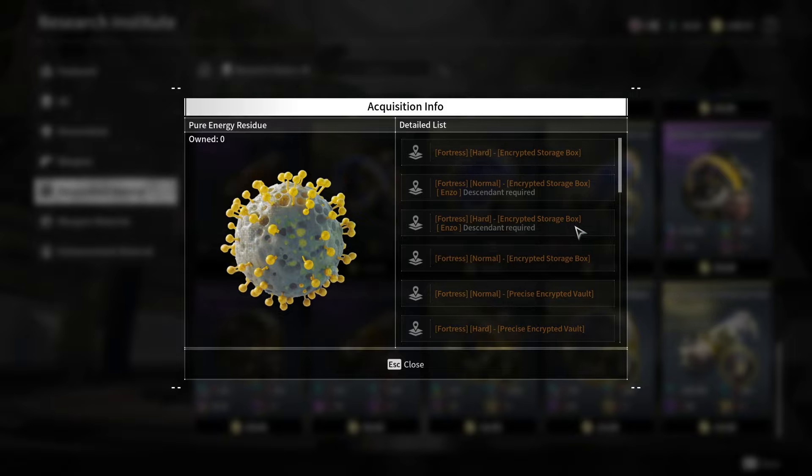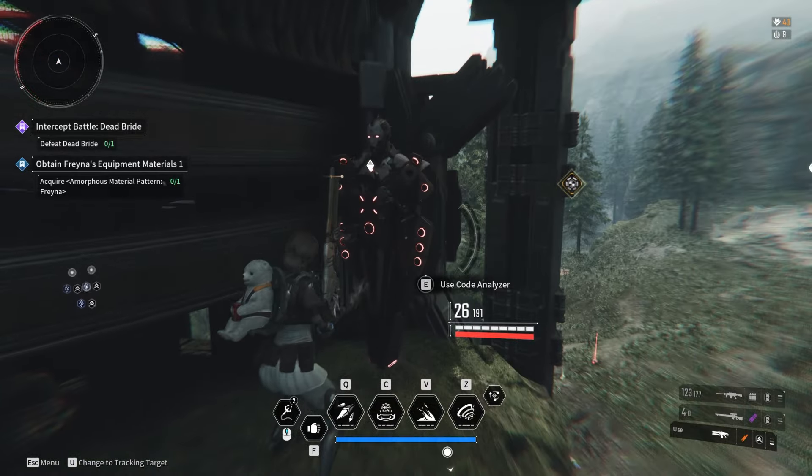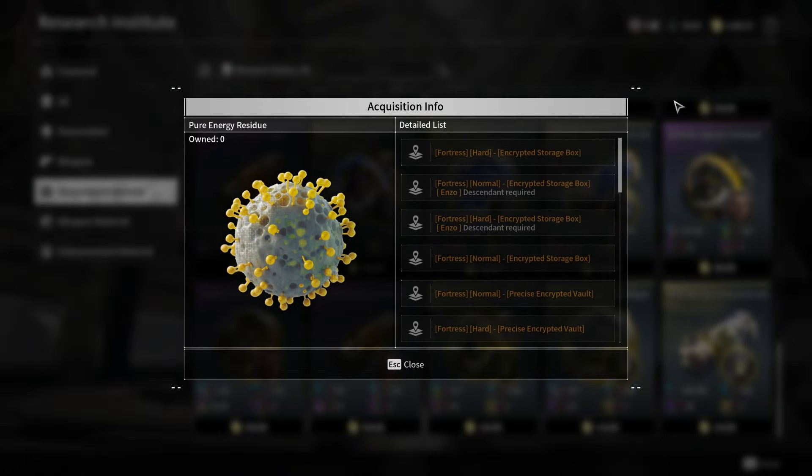The most reliable way to obtain these residues is by looting encrypted vaults in the Fortress Region. Use your ESIV scan to locate the faded holographic icons on the ground, which indicate the presence of encrypted vaults.